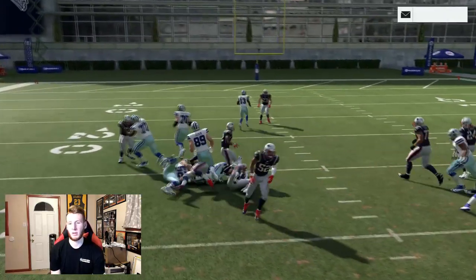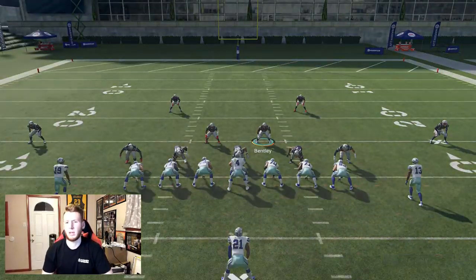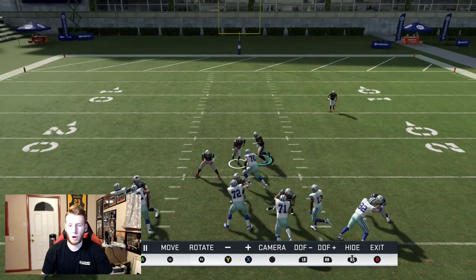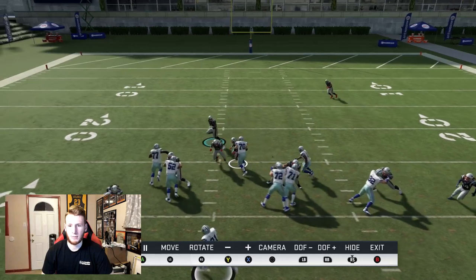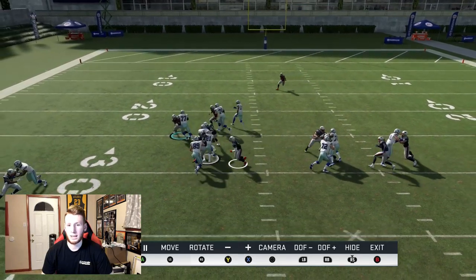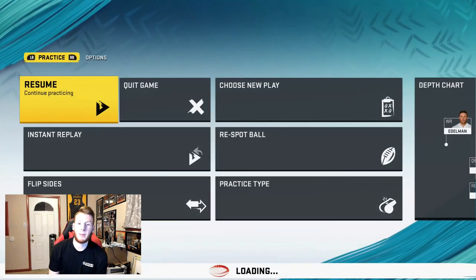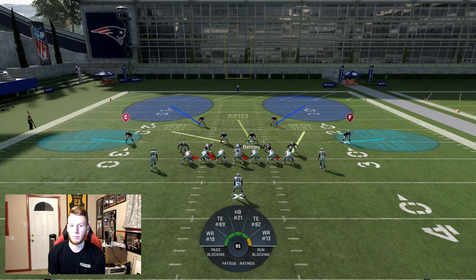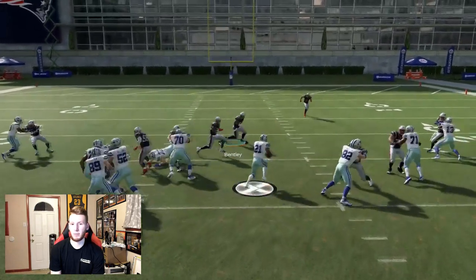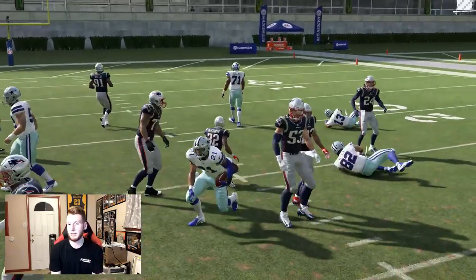Watch this guy take up a blocker so the linebacker can be free. Normally this linebacker would be blocked, but the right guard ends up cracking the safety instead of the linebacker — if the safety is not there and he's back with Chung, this linebacker is probably getting blocked and there's no one free. This is not perfect run defense, but if you're getting hit with stretch a lot you can run cover two and put the safety in there. Use this in whatever defense you want and let it help your run defense on any play in the game.